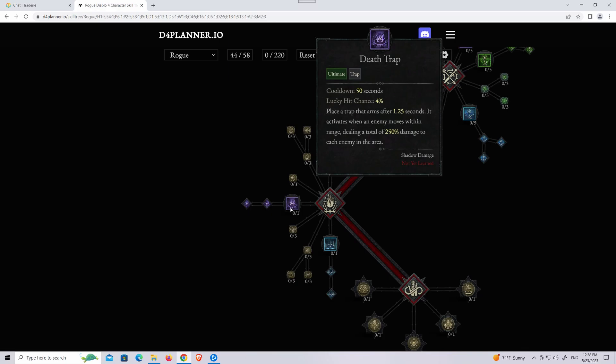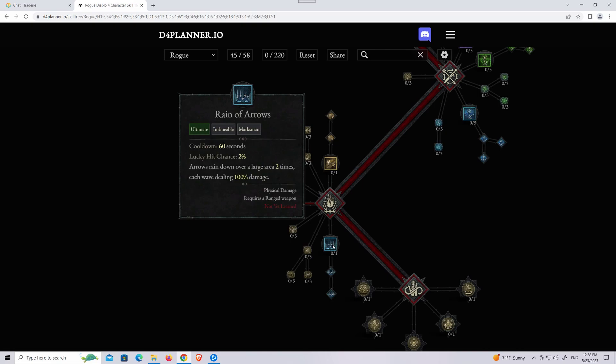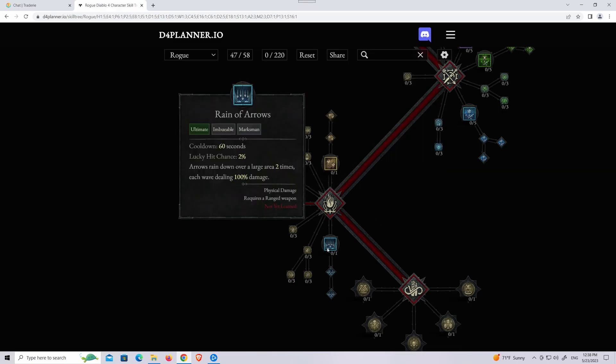For the ultimate, I'm going to get Death Trap. I tried Ring of Arrows — I think it looks cool — but I don't think the damage is that good, and the cast animation is just way too long. So I think I'm going to get Death Trap, unless they change Ring of Arrows.